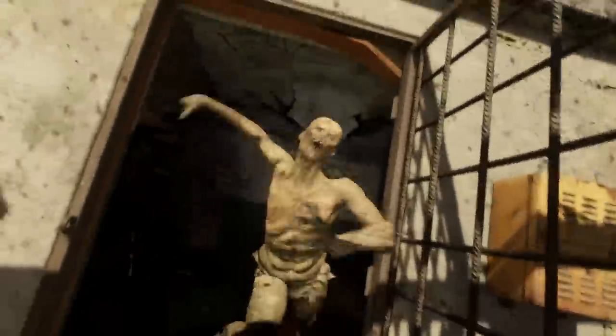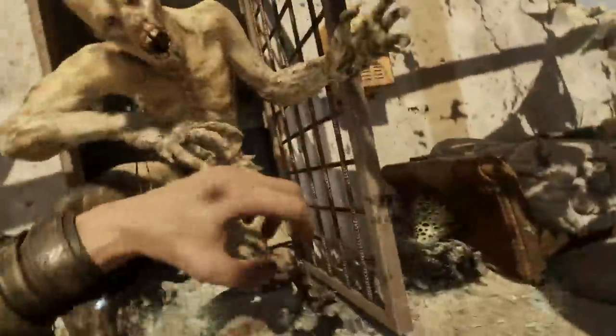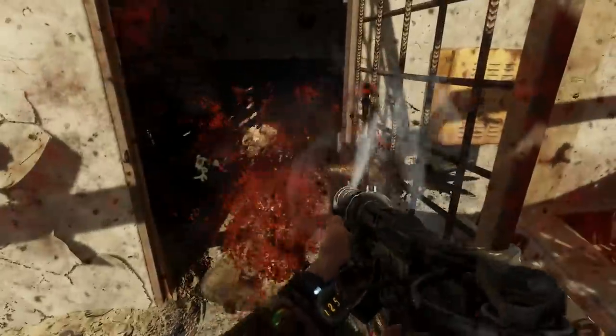Speaking of the E key — every time something attacks you, spam the E key. One of the closing scenes in this game — in fact, I think it is the last big scene — do you know what you do? You spam the fucking E key. You're not dodging, you're not running around, you're not fighting it, you're not using your brain. You're spamming one key.